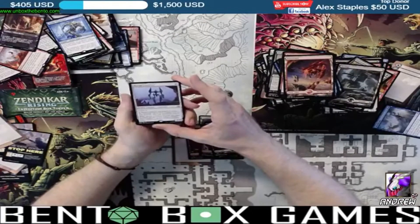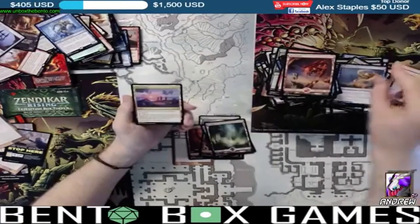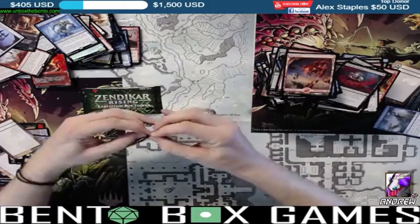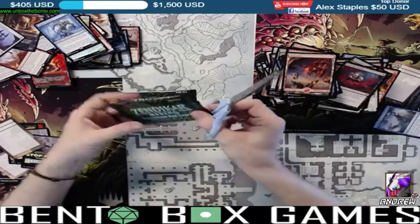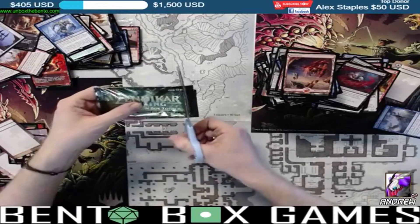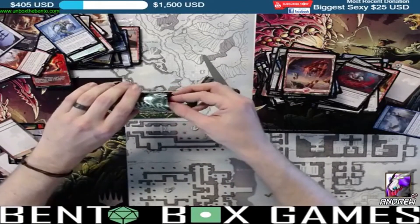That last pack didn't do it justice. I'm going to be as delicate as I can — there was resistance when opening. Okay, box topper number one — Bloodstained Mire! Bloodstained Mire! This is one of the good ones, folks. I think this is like number six or seven on the list — this is really good. I am happy with that, Bento Box Games is happy with that.